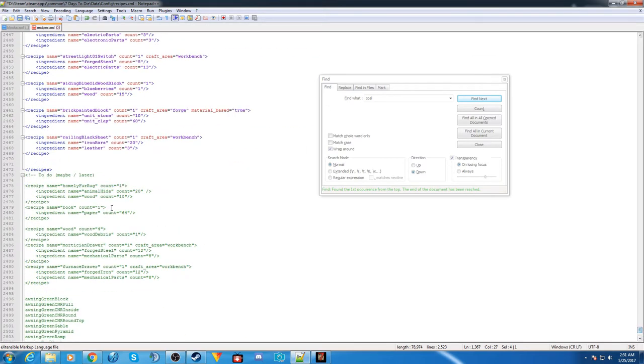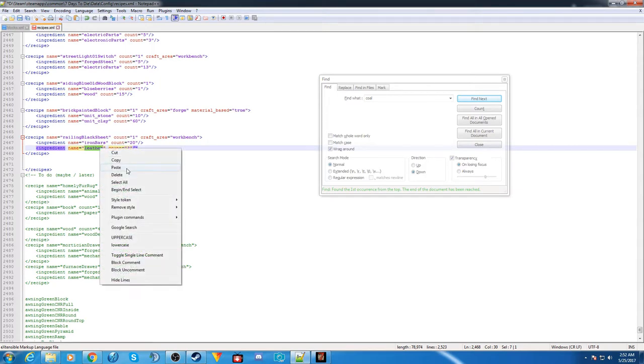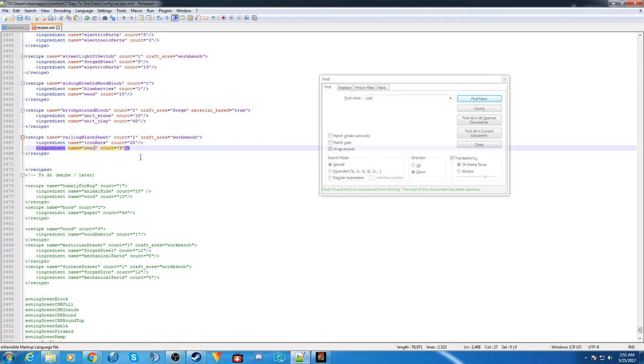With the current counts, making one railing black sheet would need 20 iron bars and three coal, so let's adjust that. Let's say for every 10 iron bars and one piece of coal, you get 10 railing black sheets. Change the output count to 10, and adjust the ingredient counts accordingly — 10 iron bars and one coal. Now that's done, let's save.